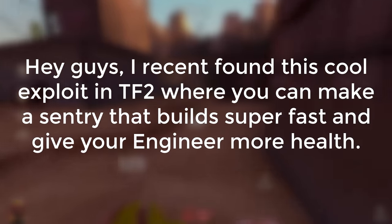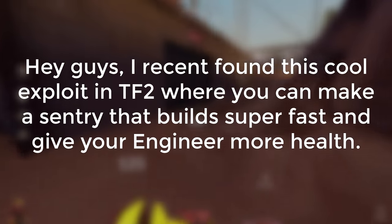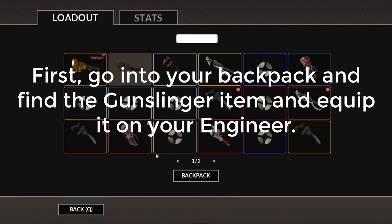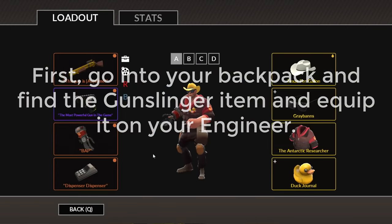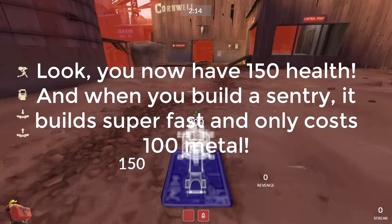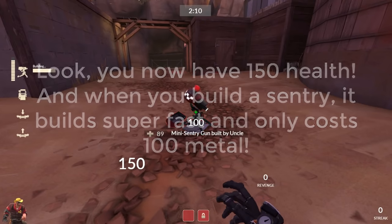Hey guys, I recently found this cool exploit in TF2 where you can make a sentry that builds super fast and give your engineer more health. First, go into your backpack and find the Gunslinger item and equip it on your engineer. Now you have 150 health, and when you build a sentry, it builds super fast and only costs 100 metal.